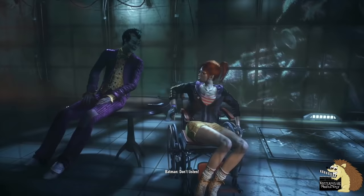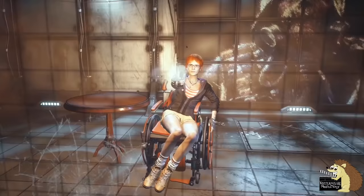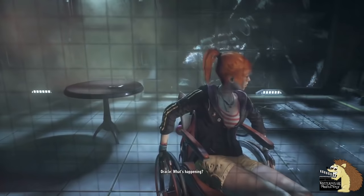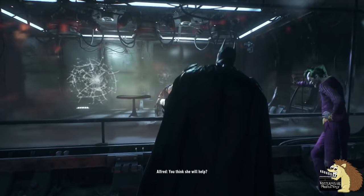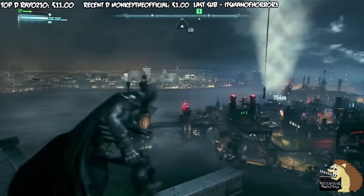Most of us probably guessed it because it didn't really work for the plot, but there was actually evidence there from the beginning. And I guess what actually happened was that Barbara was just sitting in the cell while Batman, who was also on Scarecrow Toxin, just freaked the hell out and then flew away.